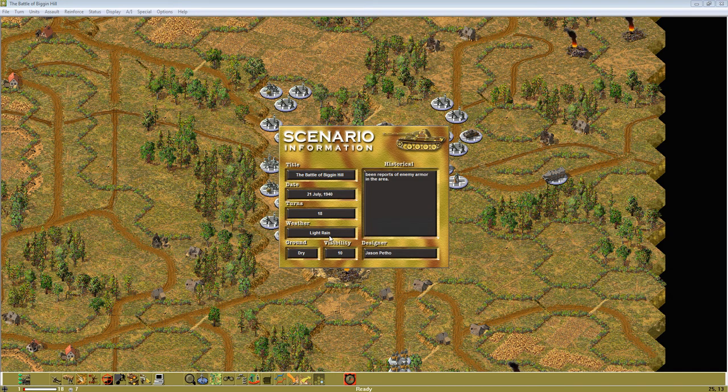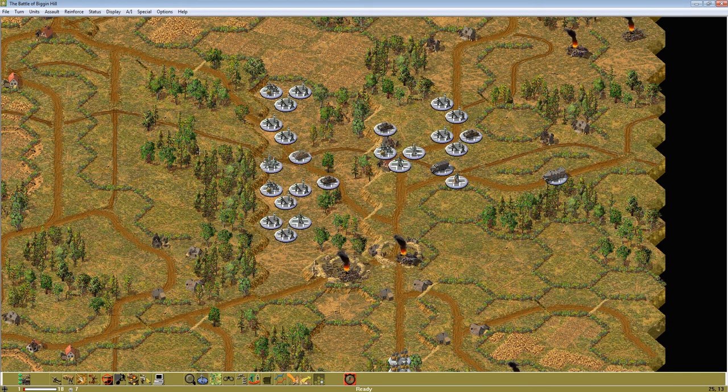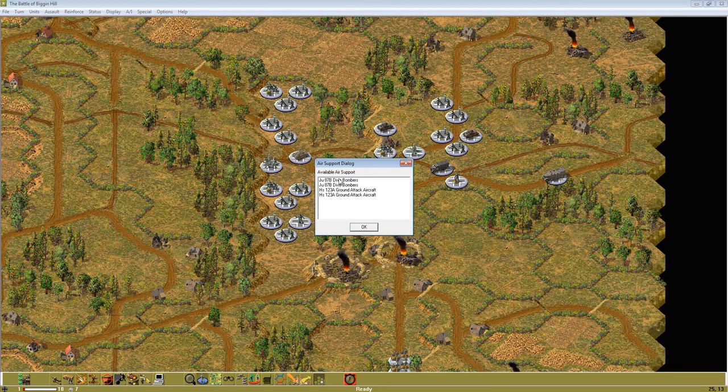Visibility is 10 due to light rain. Turn length is 18. But the light rain seems to not have kept the Luftwaffe down — we have about 4 air missions: 2 JU-87s and 2 HS-123As. So if the Luftwaffe is up, what's left of the RAF might make its appearance.